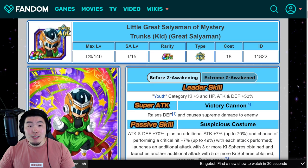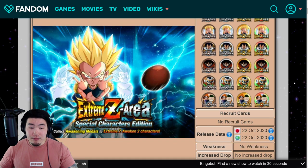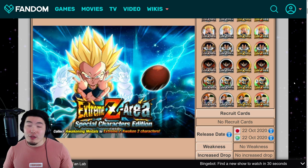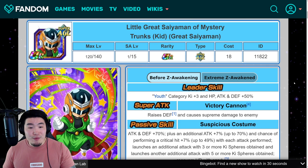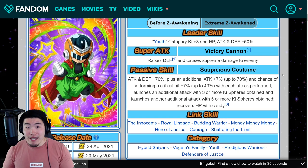Moving on to the other EZAs, we have the AGL Kid Saiyaman, as well as the Grandpa Gohan and GT Pan, which are going to be Xtreme Z Awakened through the same special characters edition Xtreme Z Area where you also EZA'd the April Fool's Goku and Vegeta. Before the EZA, Kid Saiyaman's leader skill is Youth category Ki+3, HP Attack and Defense plus 50%. Super attack raises Defense and causes Supreme Damage — this can be stacked infinitely. His passive is Attack and Defense plus 70%, plus additional Attack plus 7% up to 70%, Chance of Critical Hit plus 7% up to 49% with each attack performed, launches an additional attack with 3 or more Ki Spheres obtained, another additional attack with 5 or more Ki Spheres, and recovers HP with Candy.